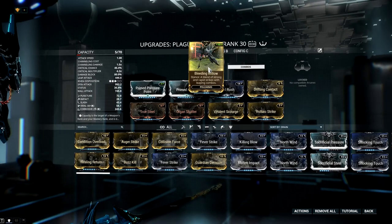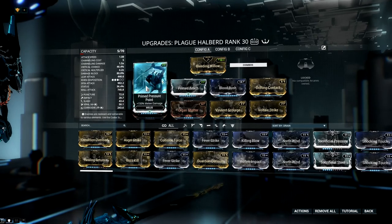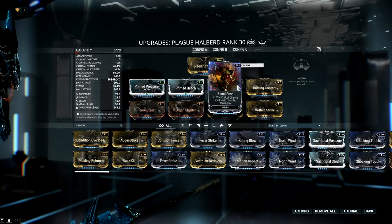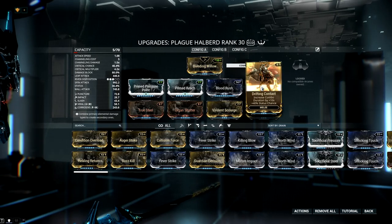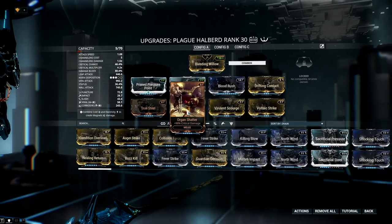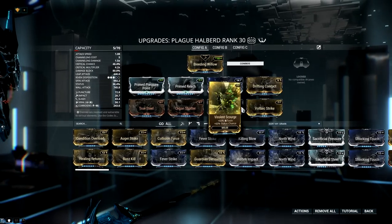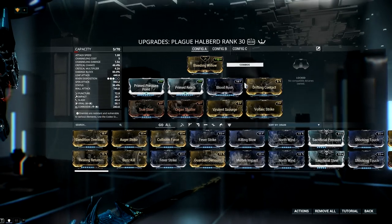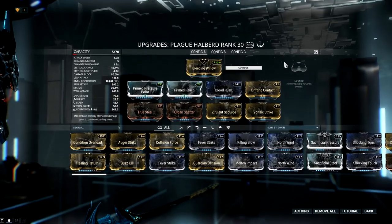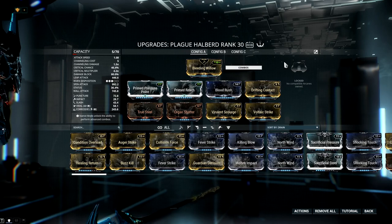I have Bleeding Willow on it — basic stance, I like how it works. Prime Pressure Point, which I still need to max; Prime Reach, which I need to max still; Blood Rush; Drifting Contact — you get a little status chance with the combo duration. Then obviously True Steel, Organ Shatter, and two dual stat elemental status chance mods, so Corrosive because it comes base with Viral — I slap Corrosive on it and this thing shreds Grineer and infested.